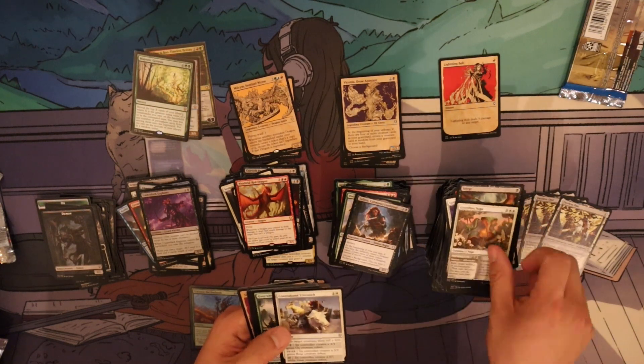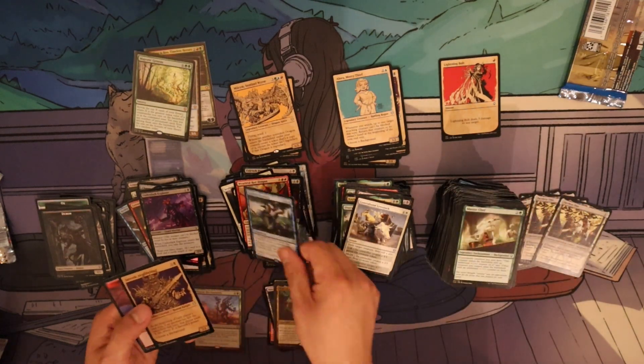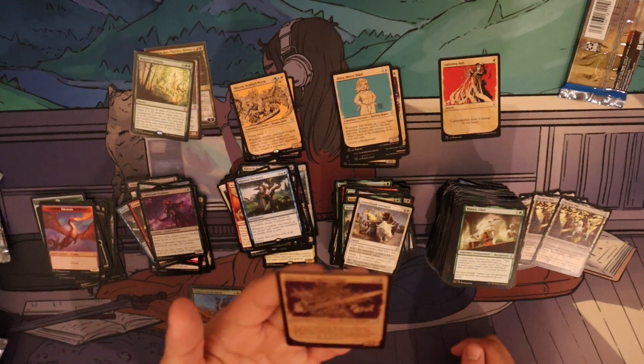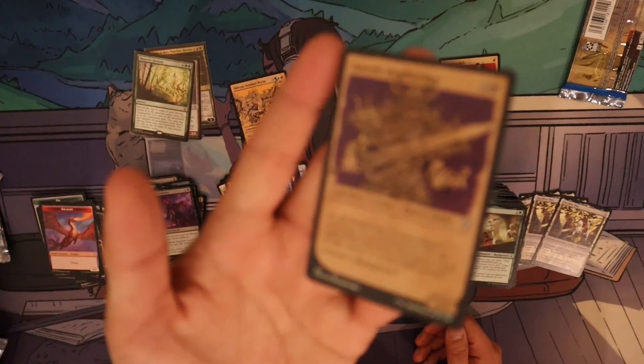Durge, Guardian Naga — three of these guys, these are legendary. Kindred Discovery — really great rare as well. Our Deathbringer is our foil showcase card, so that's kind of nice.